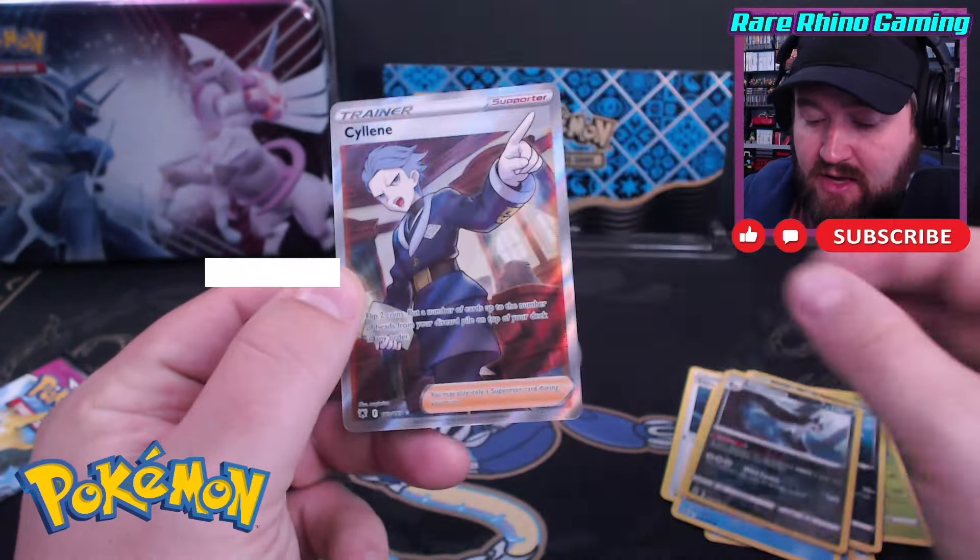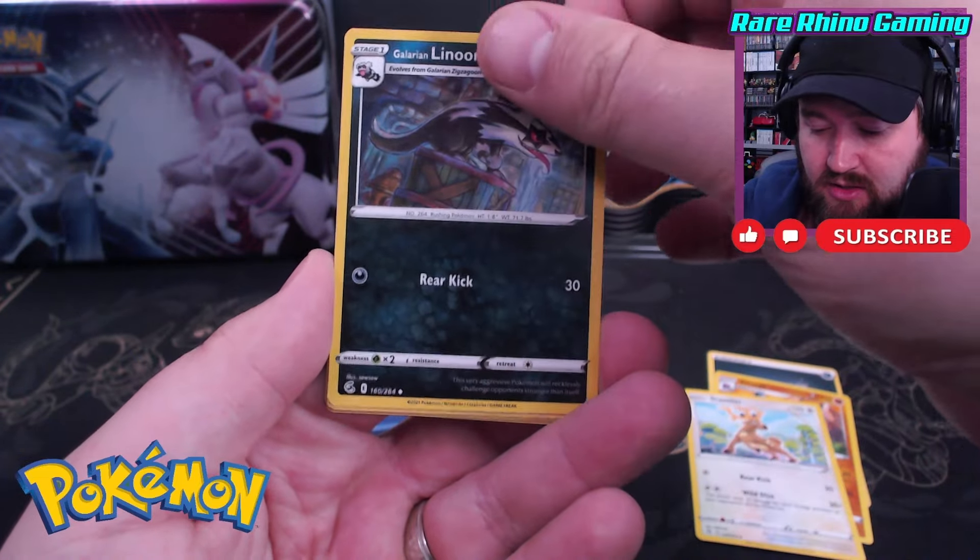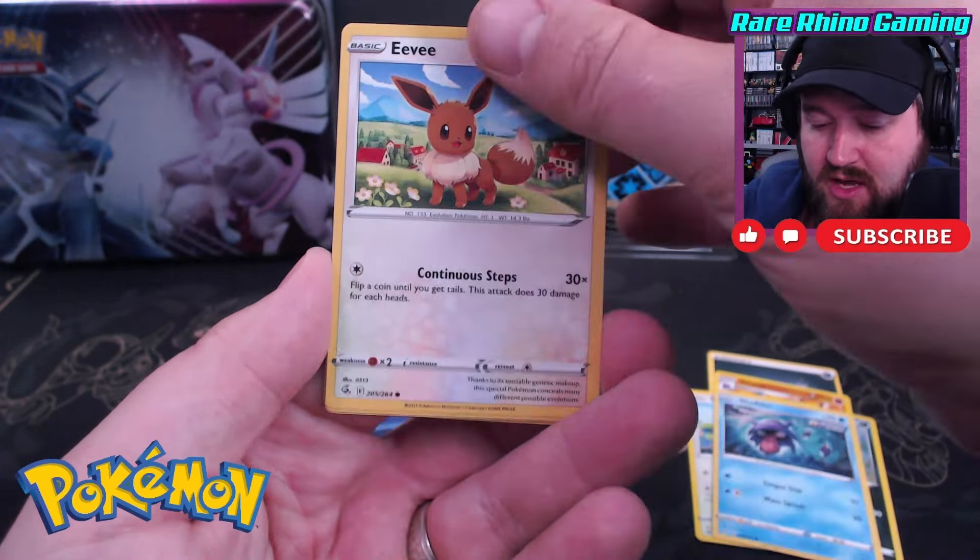Now we're down to Fusion Strike to try to save the day. I have pulled the Espeon VMAX from Fusion Strike before. Can I get the Gengar? That would be crazy right here. On a black code card — there you are. Let's go. Darkness Energy, summoning the Gengar. Gliscor, Stantler, Lenun, Sheldr, Eevee, Morpico, Caterpie, Mudkip, Dreepy, and an Appleton V. It is a hit — but it's Appleton. And while that ends this tin specifically, we definitely didn't get our money back. We got a nice hit here and a couple of other cards as well.